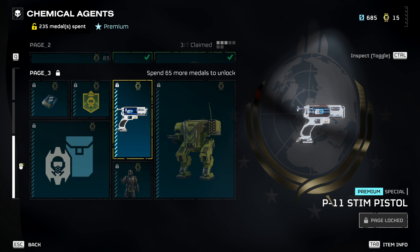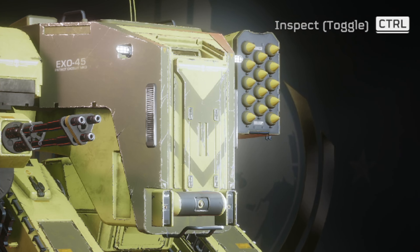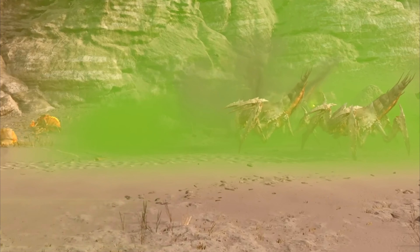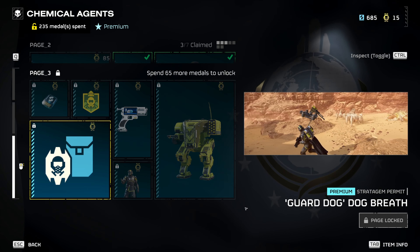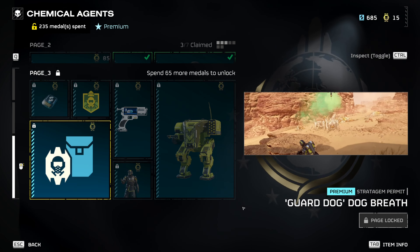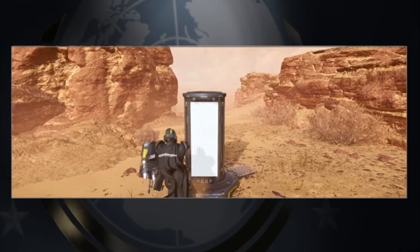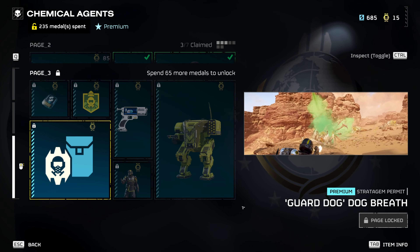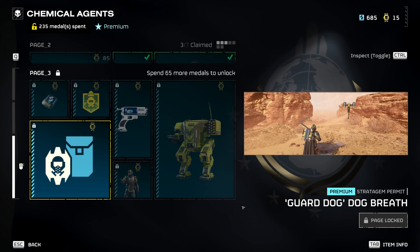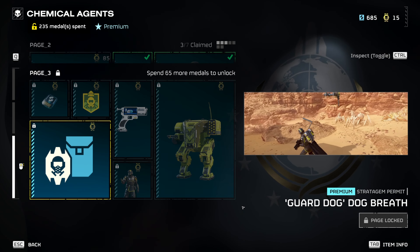We have a Mustard Exosuit pattern on the Walker as well — this one looks kind of cool. New emotes too, including Natural Gas Extraction — it looks really funny; I like a little bit of a laugh on a battlefield. Lastly, we have the Guard Dog: the Dog Breath, which does essentially the same thing as the Sterilizer Stratagem we discussed. Just keep in mind that if you are a stealthy player, this is not the Stratagem you're going to be using.